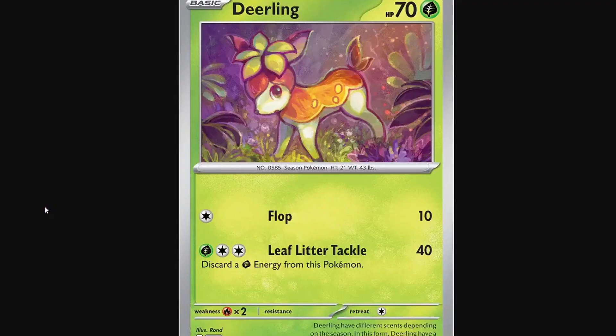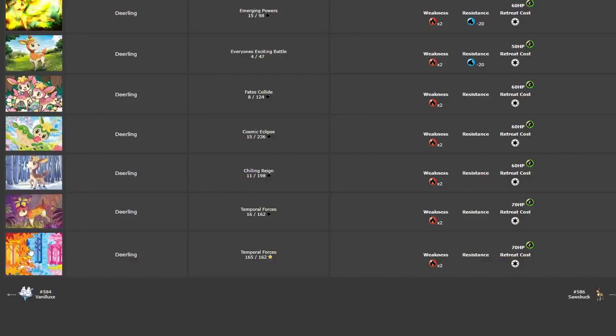And then next, we have the Deerling from Temporal Forces by Rond — a pretty new artist. This card is pretty beautiful as well. I like the Deerling's expression, I like its ears, I like the little flower that it has on top of its head. The environment that it's in is also quite cute, and yeah, that one is really nice.